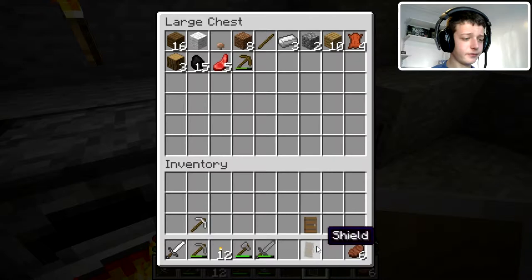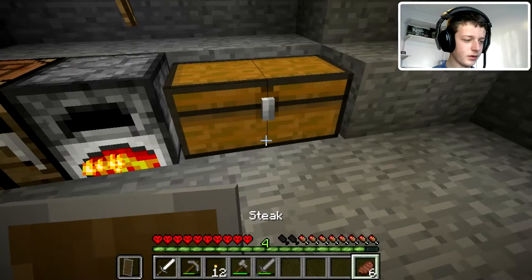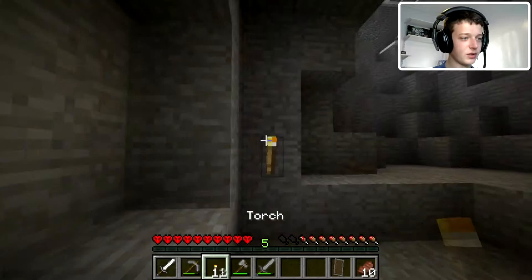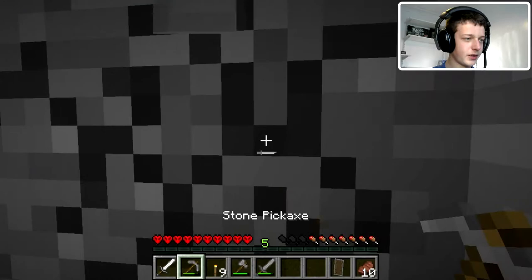Evaluate our inventory — looking good. How much iron do we have left? Three. Not much we can do with that. We've got some steak. I think we're going to go and have a little peek around up on the surface. We need to make sure this is all lit up as well, so no mob can jump out on us. Let's make ourselves a little stairwell.